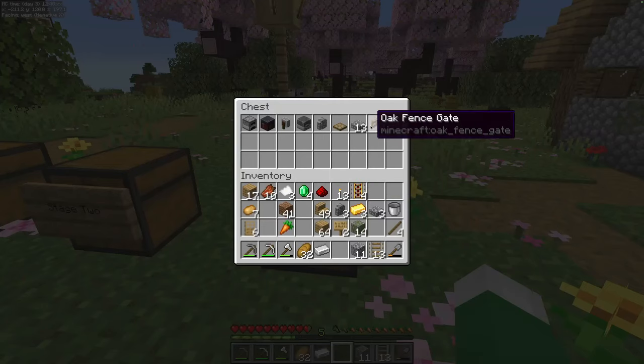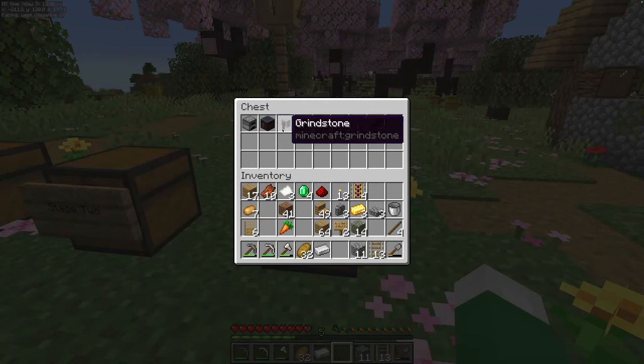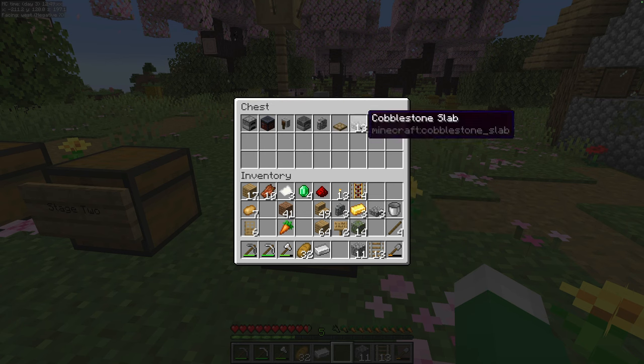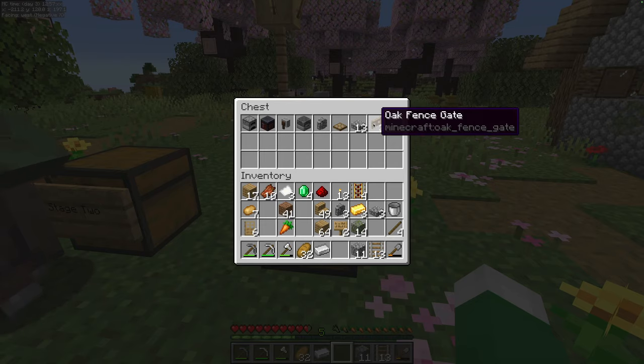Stage three. You're going to need a smithing table, a grindstone, a blast furnace — you'll need a regular furnace to make these — one piece of wall, an oak trap door, 13 more slabs, and three fence gates.